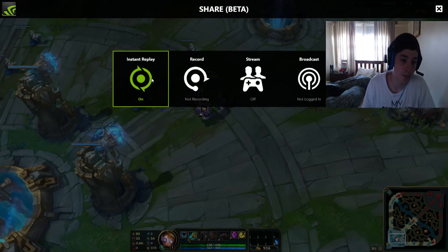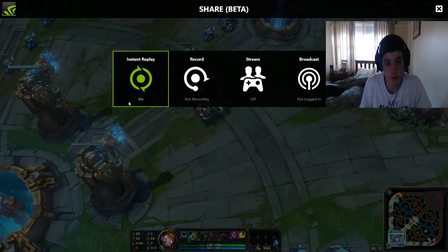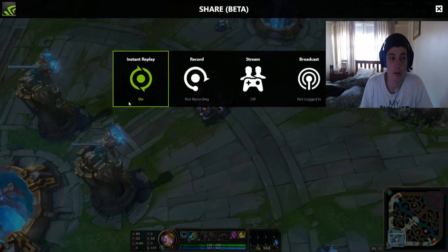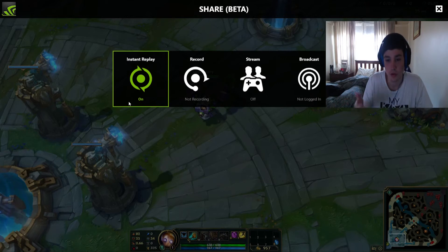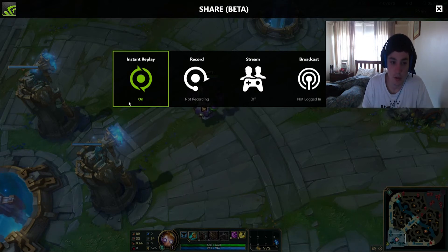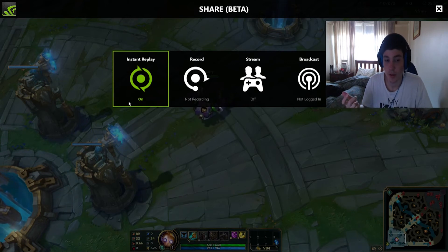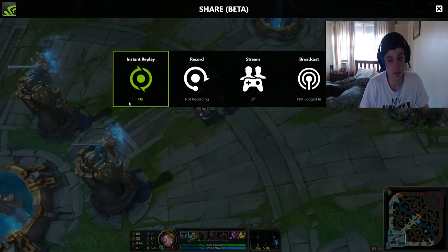The instant replay function lets you set your keybinds on the client. The default setting is that it records five minutes into the past of your game, but you can change that around. So you can get any footage from the last five minutes of your gameplay. For example, in League you can make a cool play, bring the overlay up, trim that instant replay footage, and upload it straight to YouTube. That's really awesome.